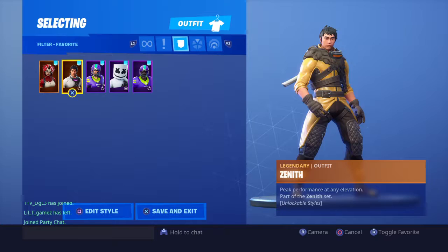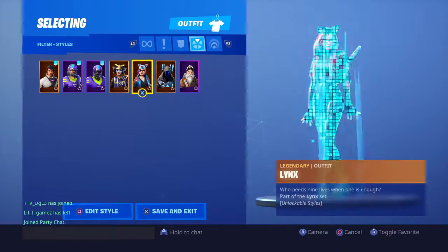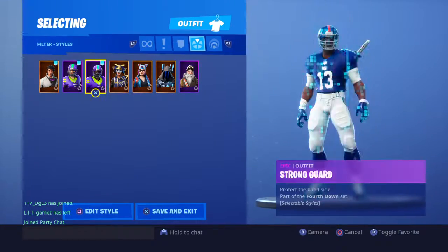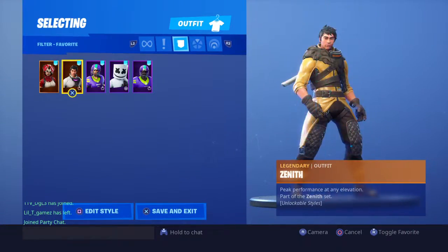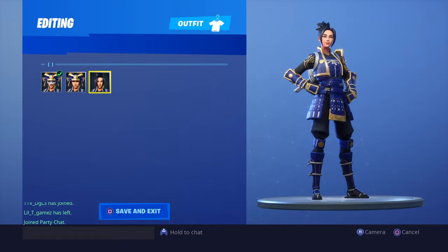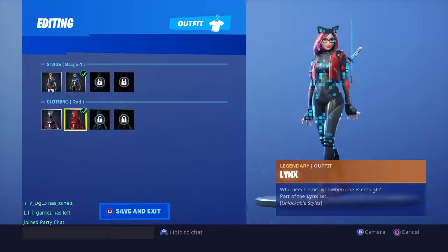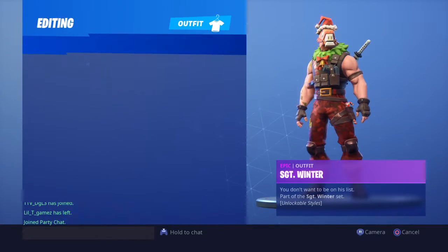Now these are all my skins that have a filter and you can edit — or these are my favorite skins — but these are the ones with unlockable styles. This is my favorite because you can pick NFL teams. This one you can have mask, no mask, or helmet. This one is like clothing and stuff. And then Ice King, and last but not least, Sgt. Winter.